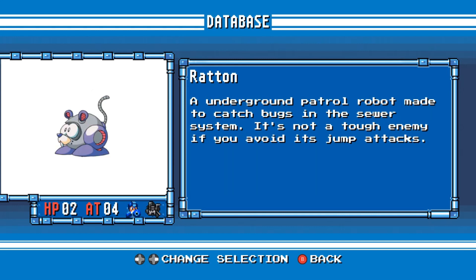Ratton. An underground patrol robot made to catch bugs in the sewer system. It's not a tough enemy if you avoid its jump attacks.